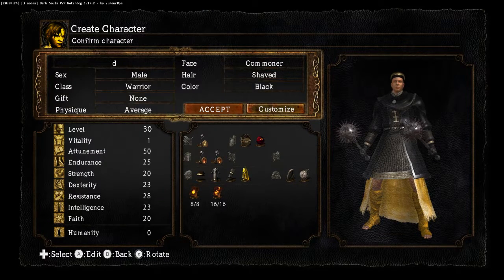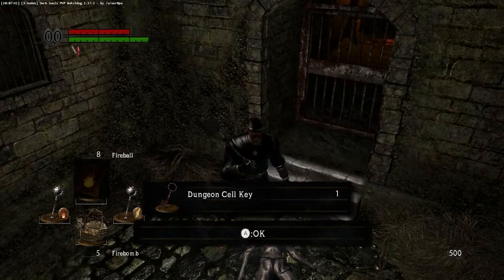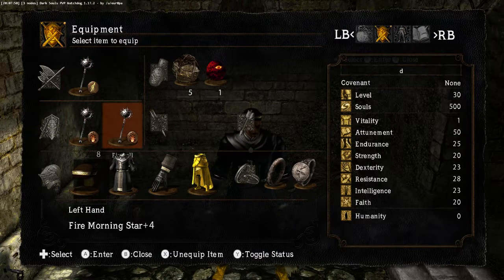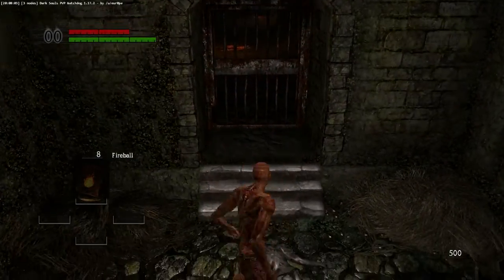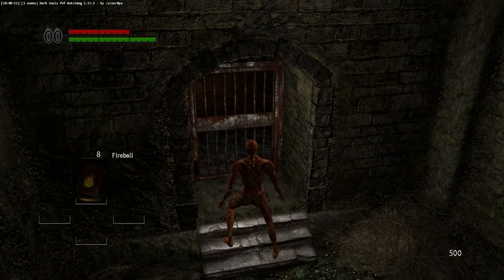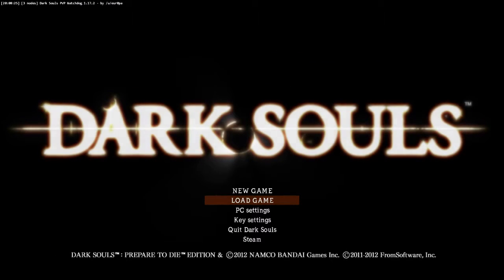Now not only is our character looking like this in the menu, he will now, when we accept, be like this in the game. And here we are, ready to go. There are our stats, one vitality, 500 souls, all our other stuff. Our morning stars are upgraded appropriately, the rings we wanted, even the items we wanted — all in our inventory. Usually when you start a character you will still pick up the longsword and the heater shield since I am the warrior, but some people might not want that. Also, we have our spells attuned here.